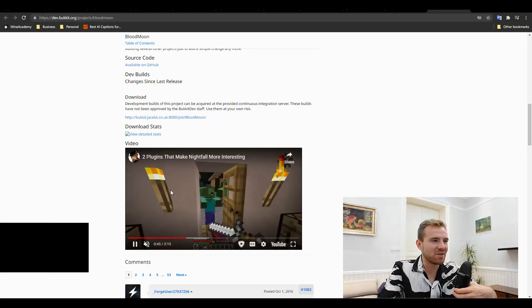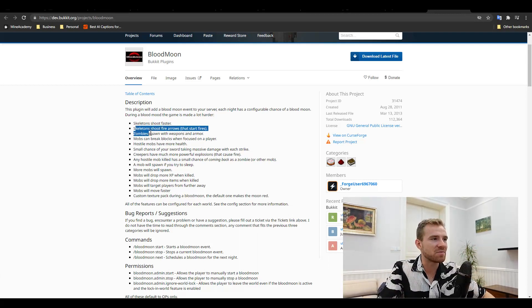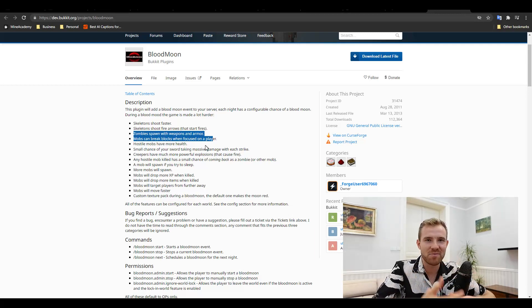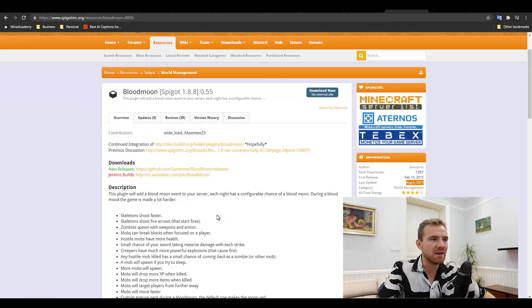The final plugin is called Blood Moon. It simply creates a special nightmare event during which skeletons shoot faster, can spawn and shoot special fire arrows, zombies spawn with weapons, and more. Basically the whole night is made very hard to survive. The only issue is the last released file on BukkitDev is actually more than 10 years old. You can find a link on Google that is confirmed working with Spigot 1.8.8. This is a plugin that's really, really good and had a lot of potential, but if you want to run it on the latest Minecraft release, you're out of luck until someone decides to continue it. Maybe this video is inspirational, because I do believe if you take Piston Chest or Blood Moon and renew them, there will be interest — I believe so much in these plugins.